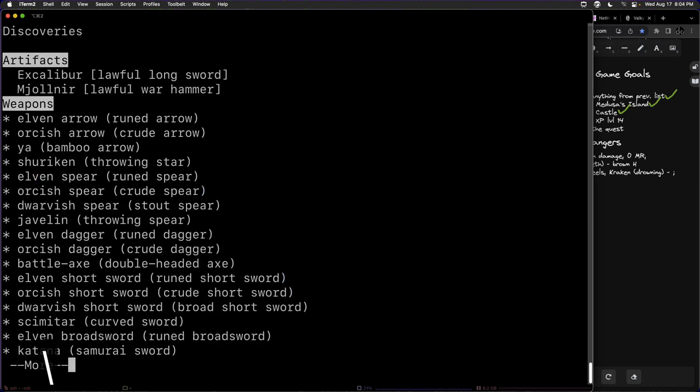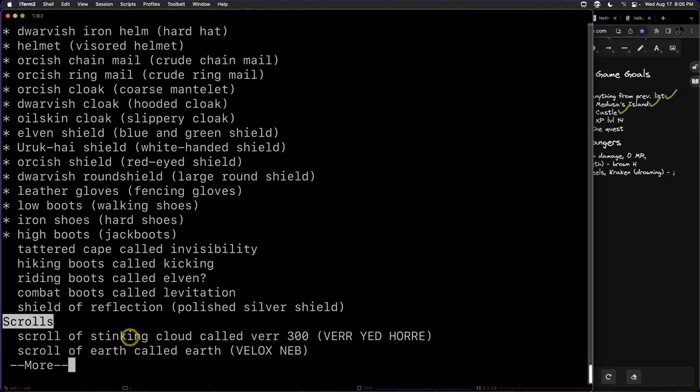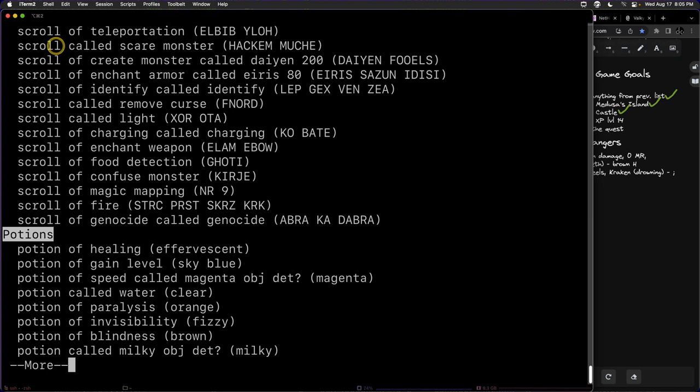If you are a wizard, you can even write scrolls you haven't identified yet, which is a very powerful ability and makes wizards one of the more powerful characters in the game — but also very difficult to ascend with compared to a Valkyrie. Looking at the discovery list, anything under scrolls that is formally identified can be written. A scroll called scare monster is not formally identified, just named, so we cannot write it until it's identified through an identify scroll. But scroll of genocide was formally identified, so we can write that with our magic marker.